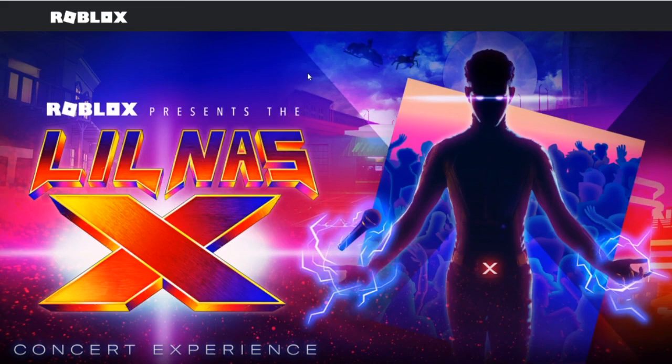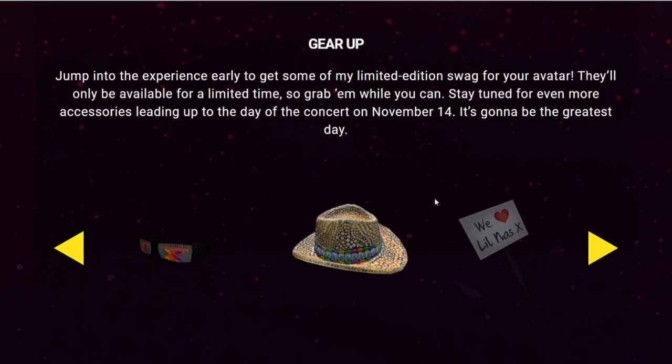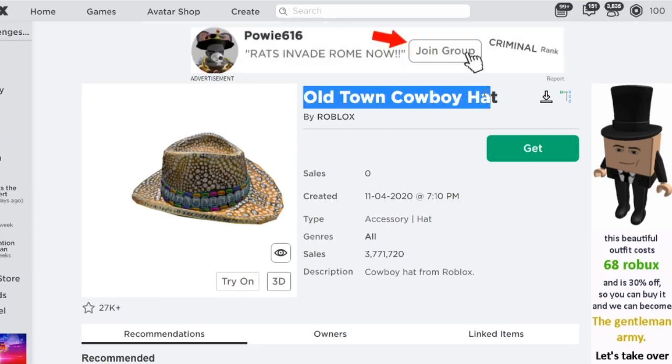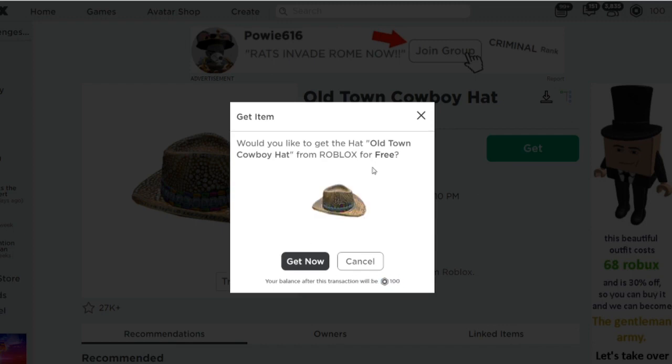If we come back over here to this Lil Nas X event page and scroll down a little bit, we can actually see a schedule and then we see the event items. So right here are the items. Now this one right here is super cool — this is actually the one I'm personally excited for. You can actually get this right now, by the way. You can get this hat right here right now for free. This is literally free, so go get this right now. All you gotta do is click on the hat right here and it'll bring you over to the hat. As you can see, this is what it looks like — it's really awesome. It's the Old Town Cowboy Hat. See this get button and boom — it is free.